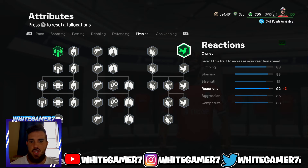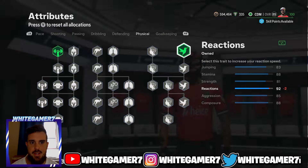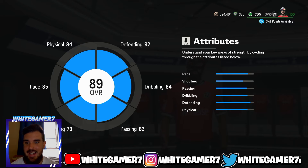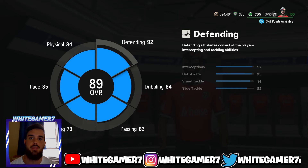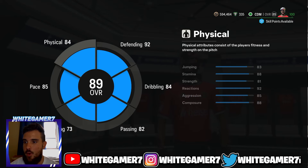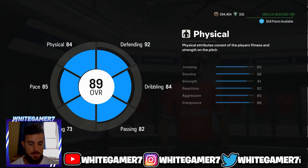From the physical, get one Strength node and one Reaction node. You get 83 jumping, which is great, and 81 strength — most players you come up against won't be that strong, so it's more than enough. Reactions are very important for every build, especially CDM, because they improve your ability to intercept the ball much quicker and make your pro's responsiveness much better. When you back out, you're gonna be an 89-rated CDM with 85 pace, four-star weak foot, 82 passing, 84 dribbling, 92 defending, and 84 physical.